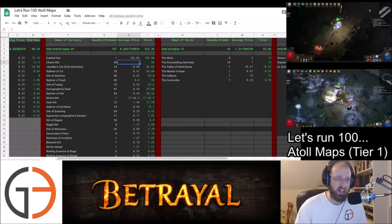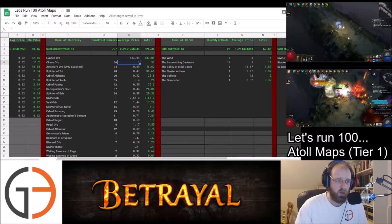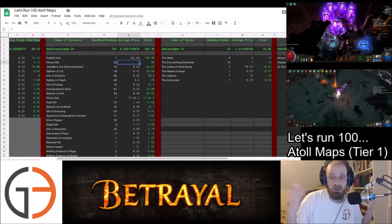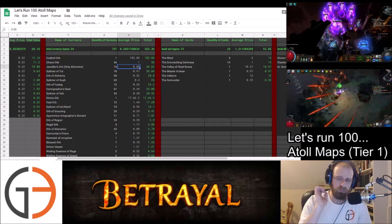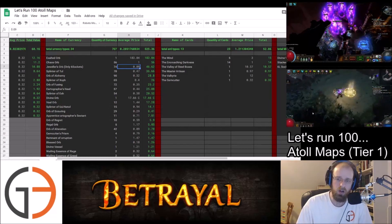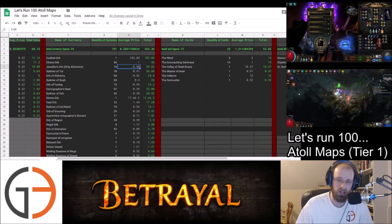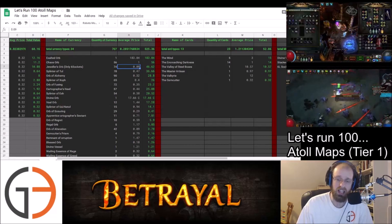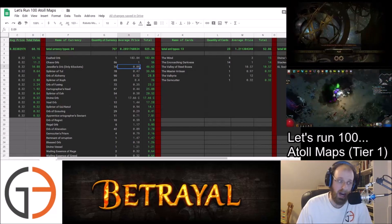The number of Chaos that dropped was 56, which was a good amount of pure Chaos — not good in terms of the returns for investment, but just in terms of flat Chaos that's dropping, it's pretty nice. I only picked up 6 sockets this particular run — I didn't pick up any flat Jewelers Orbs on their own. You'll notice a lot of the times when I'm looking at loot, a lot of really low tier currency isn't showing up on my filter because I wanted to filter it out.